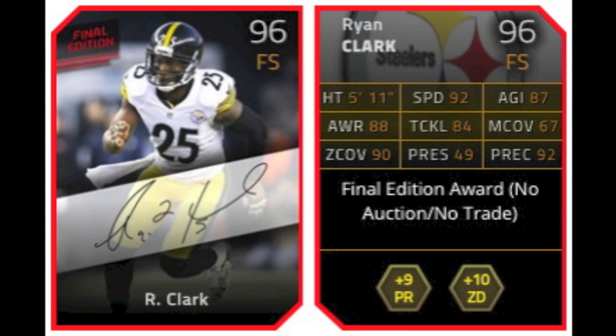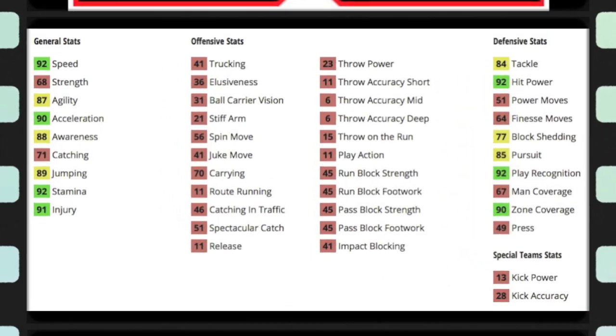Now, to go over the main card that you do the collection for — Ryan Clark. He's got 92 speed, pretty good, 90 zone. You can't really play him in man, but he's a free safety, so usually free safeties are playing zone, so you can do that. He gives plus 9 to pass rush and plus 10 to zone defense for his chemistry.